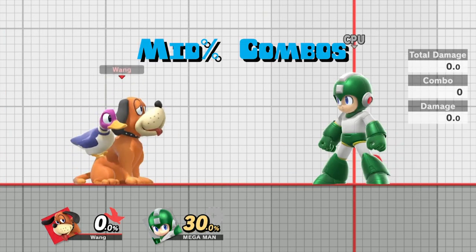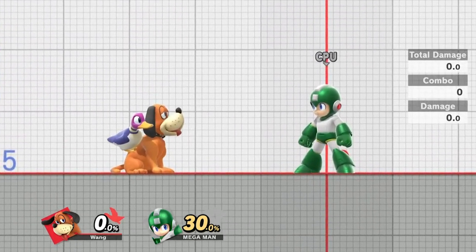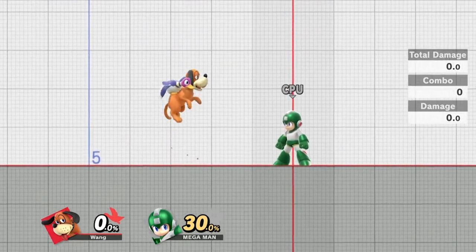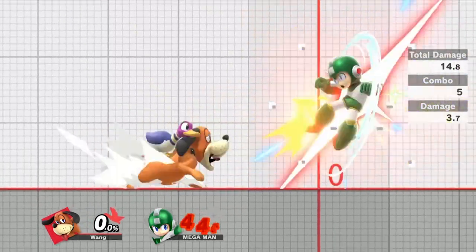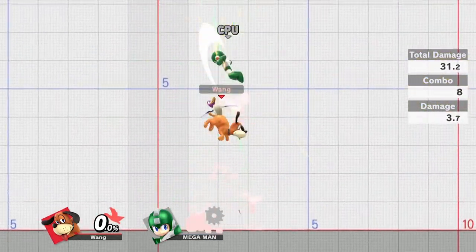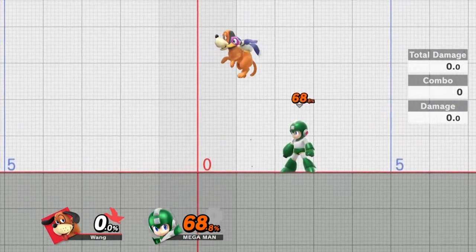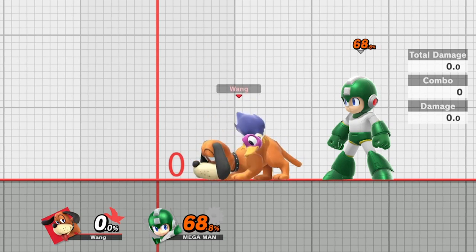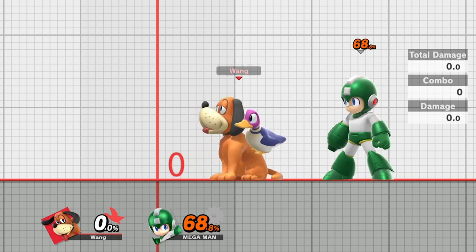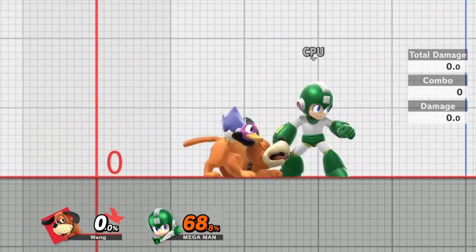The next combos are from the 30 to 60 range. From about 20 to 50%, Duck Hunt has this in-between period where he doesn't have the best combos — kind of two-piecers or three-piecers like Clay Pigeon dash attack, or Clay Pigeon up tilt. You're getting damage and positioning opportunities, but you're not able to lead into your strongest combos yet. Figure out what works best for each stage, each character, and each positioning — sometimes it's better to have them at center stage, sometimes at the ledge, sometimes off stage.